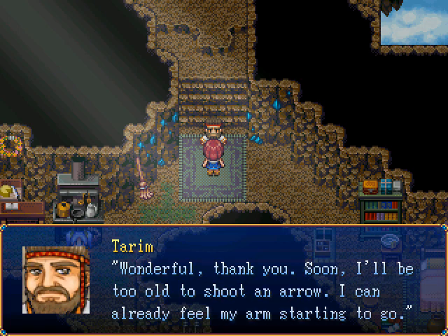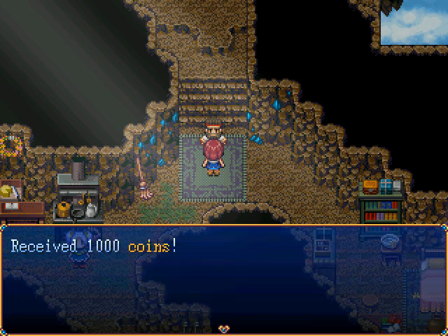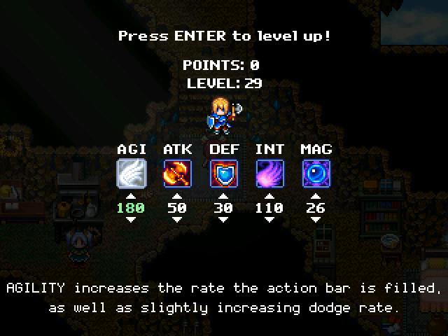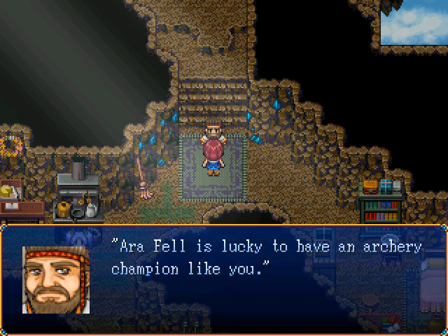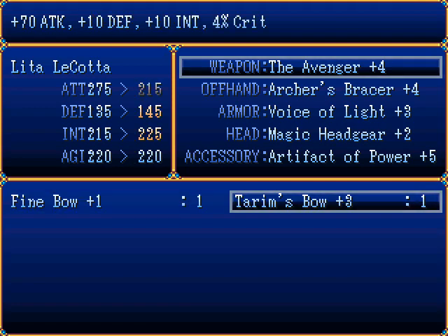Wonderful, thank you. Soon I'll be too old to shoot an arrow — I can already feel my arms starting to go. It would be good to retire with such a fine weapon in my possession. Tarim's bow and Tarim's bracers — they may not be Elven, but they are still very powerful. It's been a while since I increased his agility, let's do that for him. It has a bit of an int boost, but it has less attack. That's a tough choice.